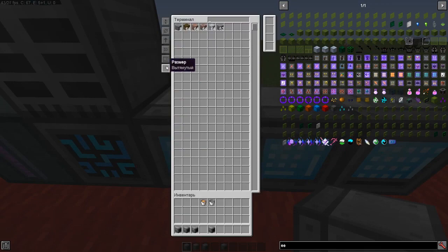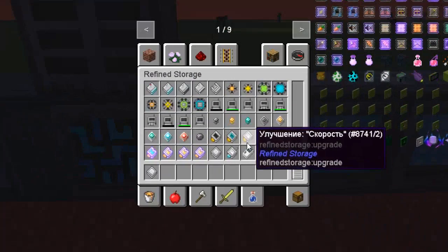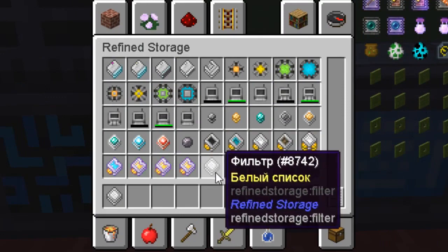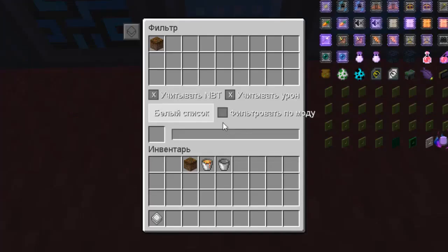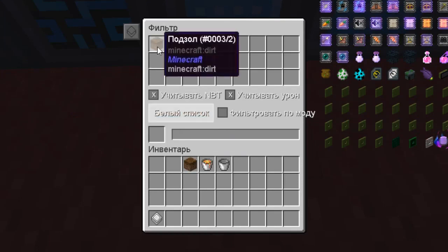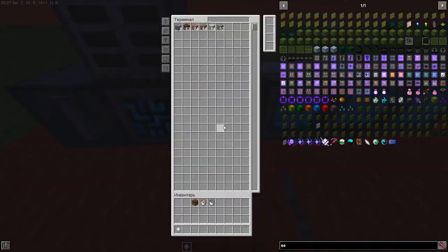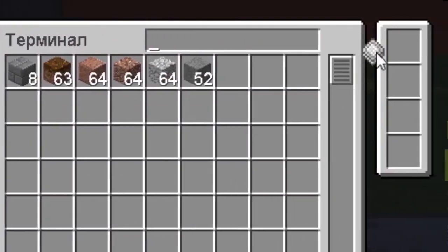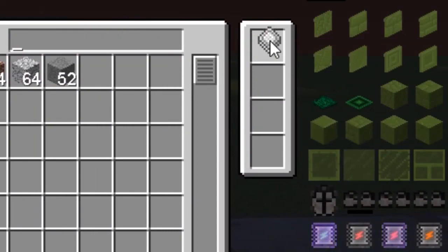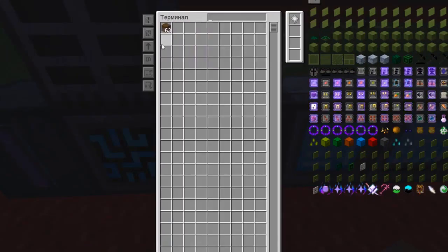There is also a button to resize the interface of your terminal. There are also filters — they allow you to mask some objects in the terminals from outsiders. Here I have configured it so that only Podzol from our system will be visible. We put this filter in the slot and only the Podzol is displayed. Very convenient if you want to hide something.